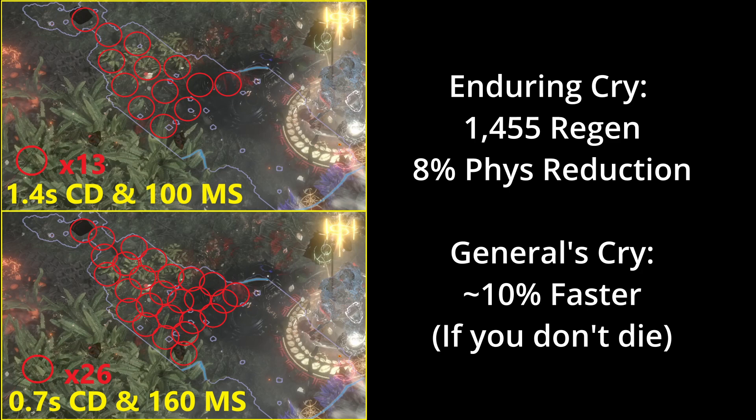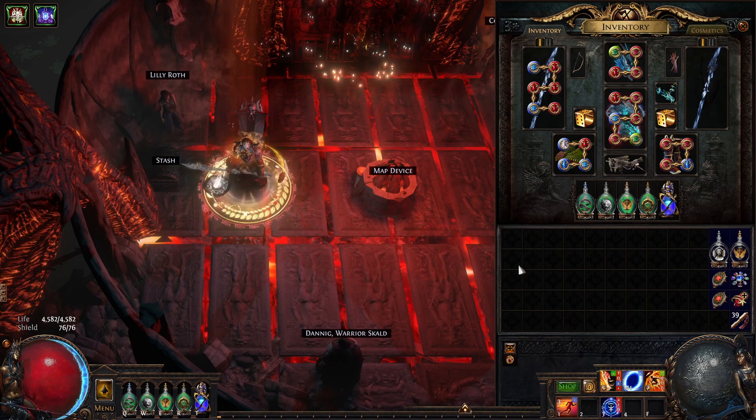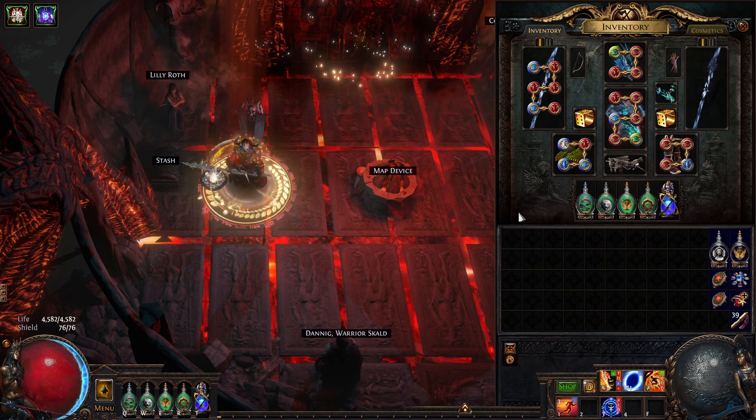Additionally, since tattoos are in the game currently, I am able to get Enduring Cry down to an acceptable 1.4 seconds, thus giving me a ton of life regen to make me very tanky. In future patches, if such low cooldown is not possible, you will be forced into using General's Cry, which is fine, but you will just need to invest more into life regen — and since we are on the left side of the tree, this is also easily achievable. Now that I've given you the basics of the build and my thought process behind some of the mechanics, I will now talk about my specific setup.